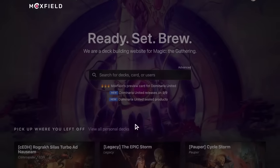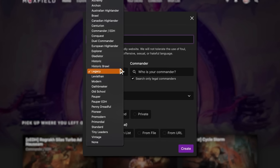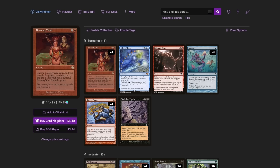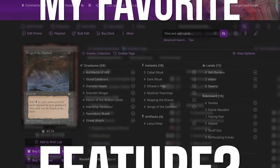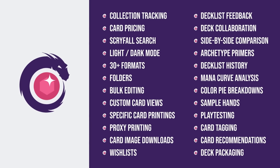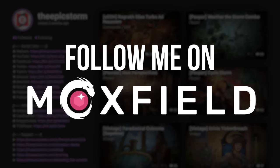Moxfield.com is the easiest way to build a Magic deck online. They support over 30 formats including Legacy and many other Eternal formats. There are so many options to view decks: text view, individual cards, mana value, card price, light mode and dark mode. My personal favorite feature is card tags, so you can sort cards by function. Moxfield supports collection tracking, Scryfall search, deckbuilder feedback, and so much more. Follow me on Moxfield.com to stay updated on all of my decks.